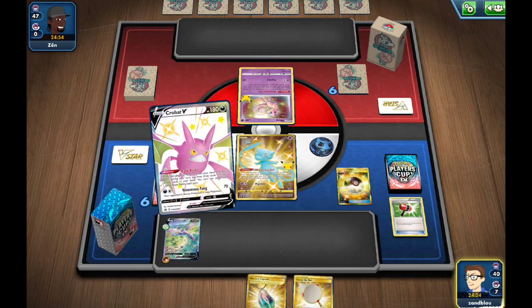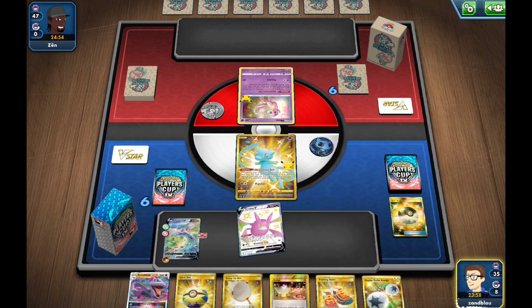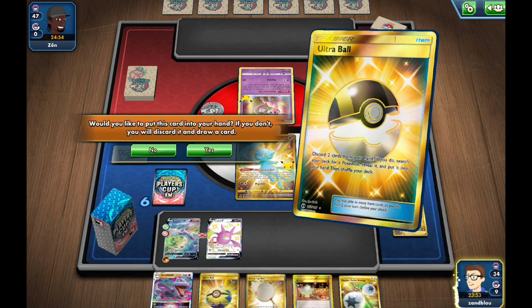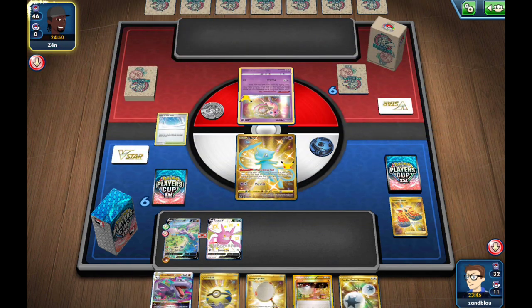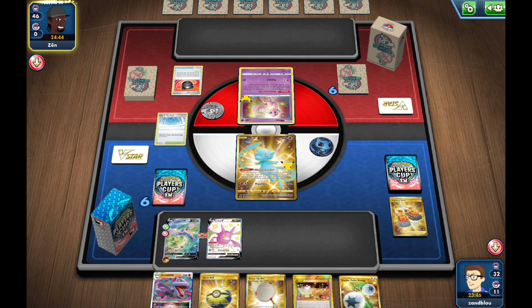Now my hand is much improved. We have an Aerodactyl and the energy, and we found a Path to the Peak — that was awesome. We went through like all our Shoes on the first turn. We have everything in hand now.